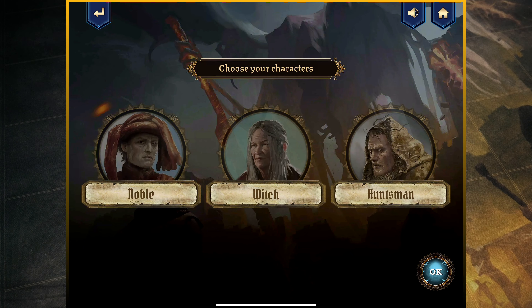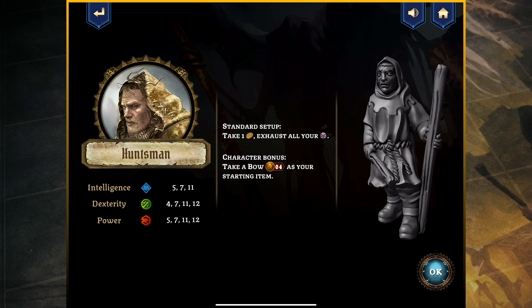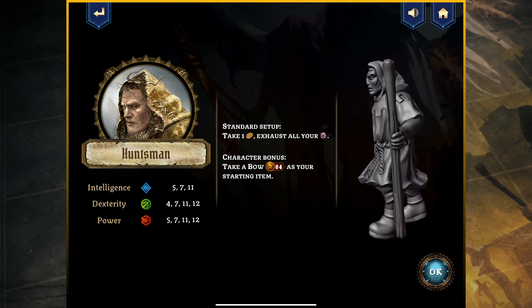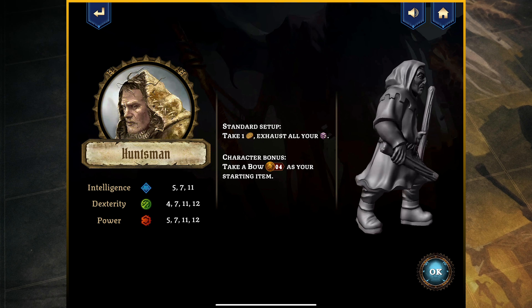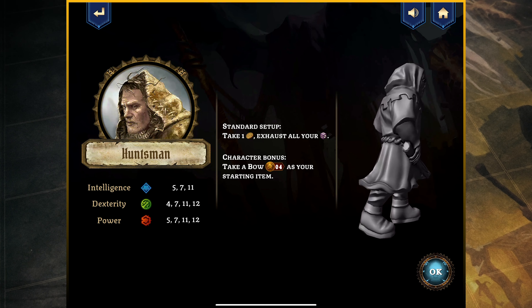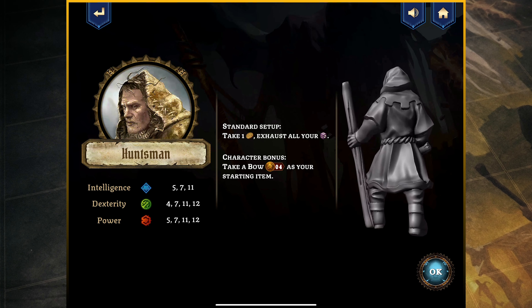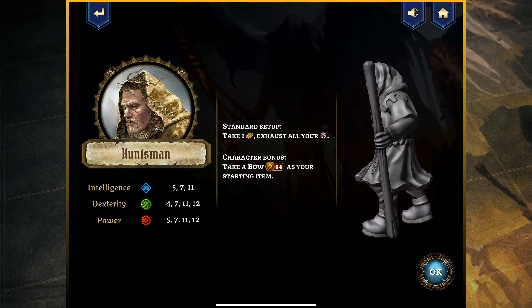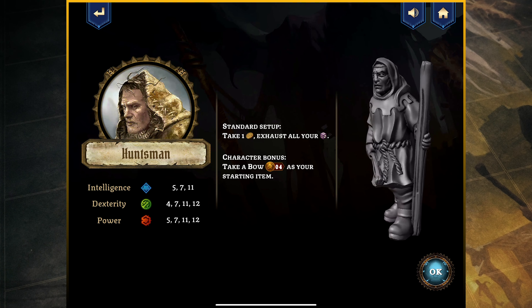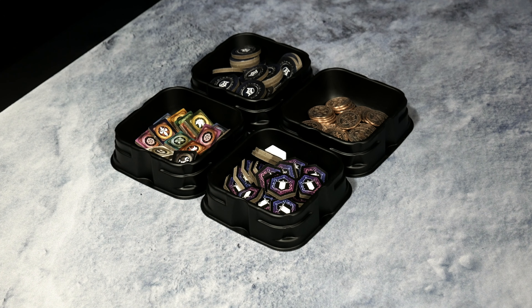Next, we have to choose our character. We have a noble, a witch, and a huntsman. I'm going to choose the huntsman. The app now tells us how to set up this particular character. Not only does it show the miniature — and it does allow you to spin it around so you can ensure you know what it looks like before jumping in the box to find it — it also states the standard setup: take one gold and exhaust all of your effort dice to start. Character bonus is to take the bow, card number four, as your starting item. For intelligence, dexterity, and power, we're going to use wooden circle trackers placed at each of the numbers mentioned in the app.